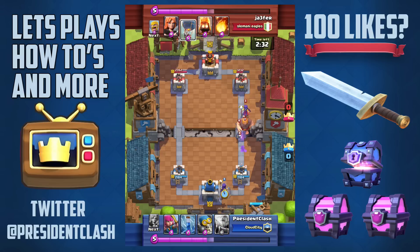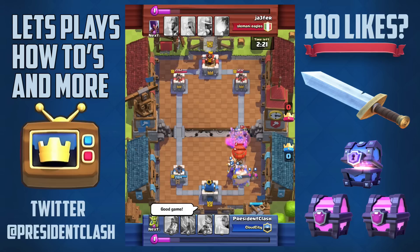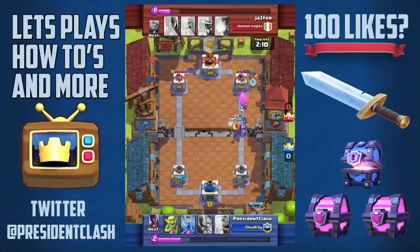He starts off by dropping the giant and the witch — and this came as a surprise, he had the balloon too. I had no idea what to do, I was screwed. I had no elixir to defend and I thought good game at that point. So I dropped the miner because he was my best bet in attacking that tower.